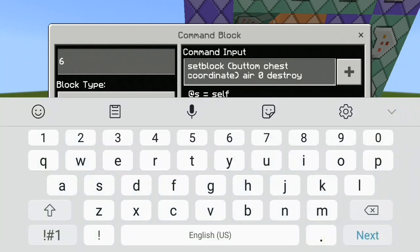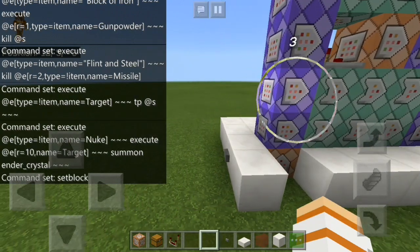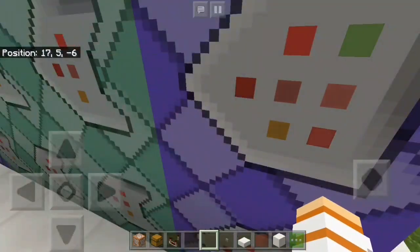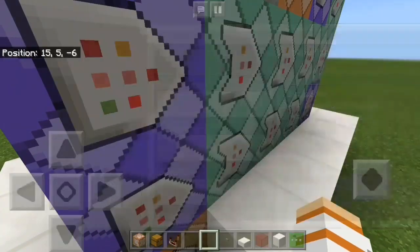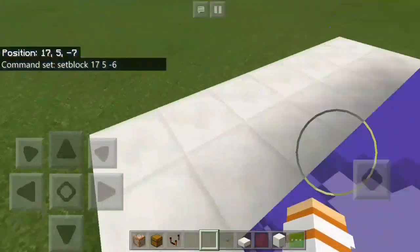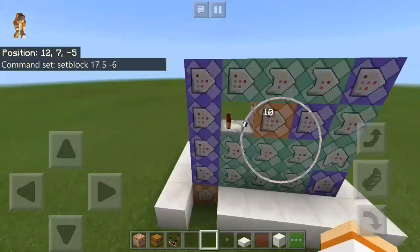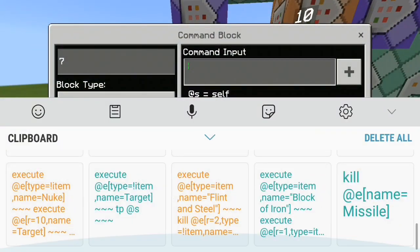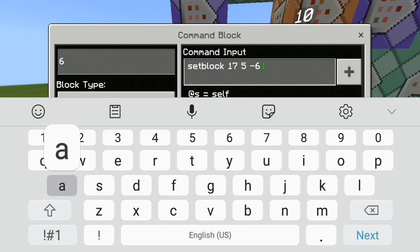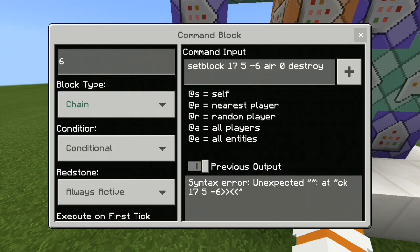What I mean by 'bottom chest coordinate' is the place where the chest is going to be later — the bottom one. Let's delete this. The chest will be right here later. Let's get the coordinate — it is top left corner: 17, 5, and minus 6. Let's put it in. So set block 17, 5, and minus 6 — that's right. The next command block uses the same coordinate: 17, 5, minus 6, air, zero, and destroy. Same for this one — air, zero, and destroy.